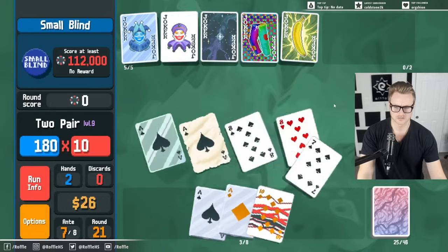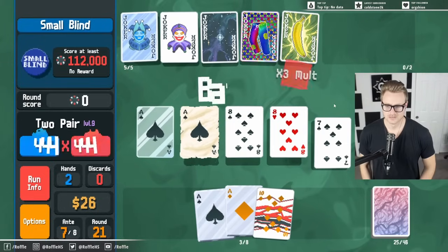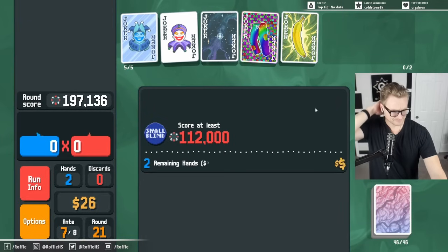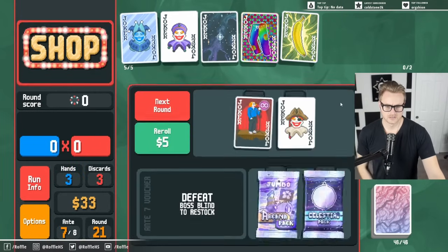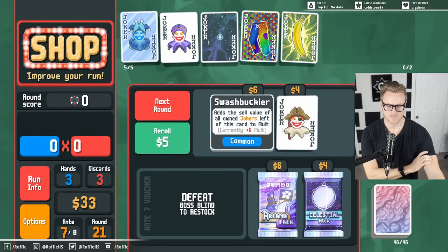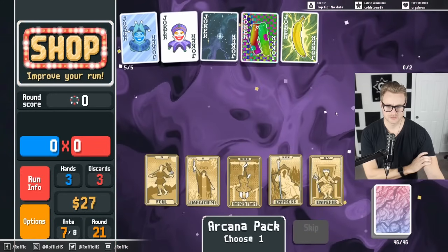I'll risk the glass card. Especially at higher blinds — anything can win on black stake, right? But when you get to gold stake, things are a little different. We don't have the capacity to invest in that.